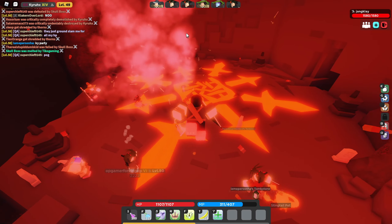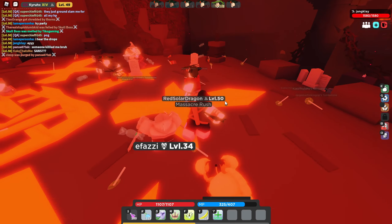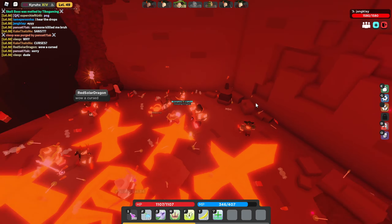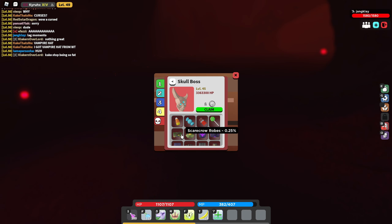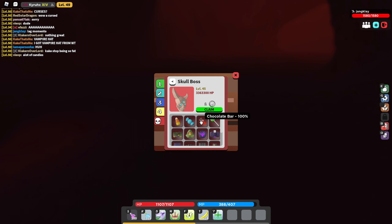It drops a lot of candy — I just saw something gold. It drops a lot of cursed items! I like how everybody's being civil and not killing each other. Okay, it looks like you can drop all of the armor pieces as well as cursed scrolls at 1.5 percent, so this is definitely the thing to grind.